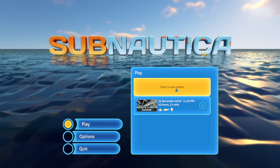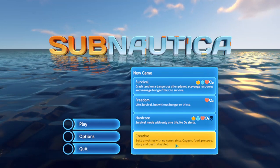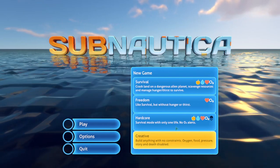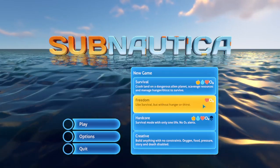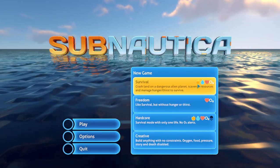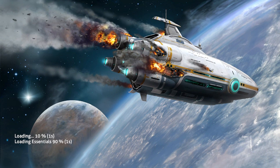Here are all the different game modes. Creative is where you can build stuff and manipulate everything in the environment. Hardcore is just like survival but you only have one life. Freedom is survival but you don't have to worry about hunger or thirst. Survival — which is what we're going to be playing — tracks hunger, thirst, health, and O2. The premise of the game: the Aurora is crashing, we're in an escape pod, and we'll land on the planet surface.